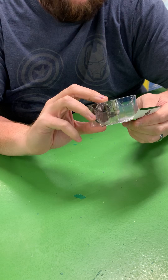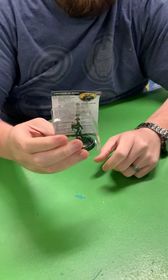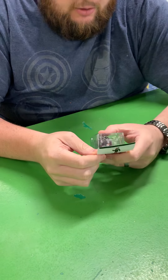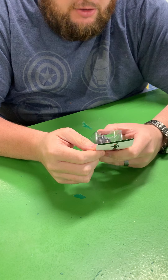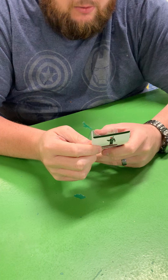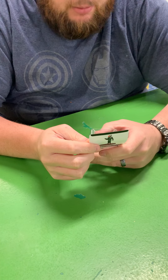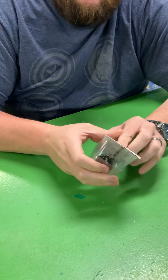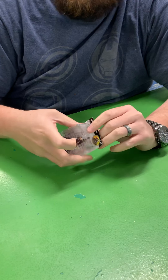And then we got the super rare Locutus of Borg. Something special about this one: friendly adjacent characters can use Steal Energy, and friendly characters that are adjacent or have the Borg keyword get modified attack plus two. First super rare — Locutus of Borg.